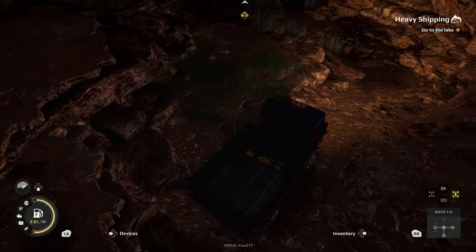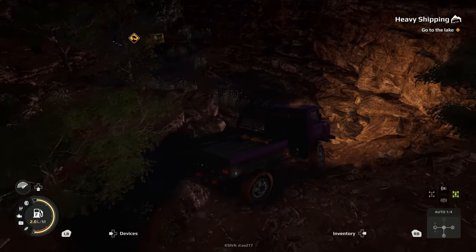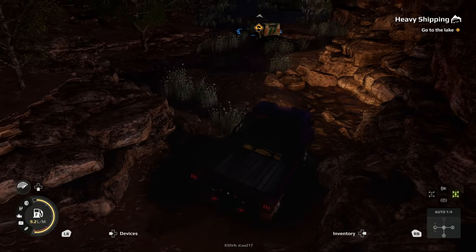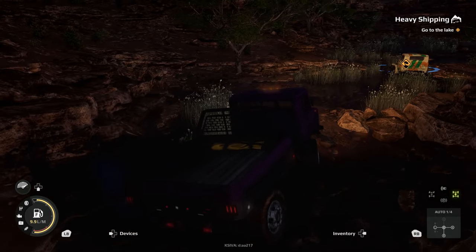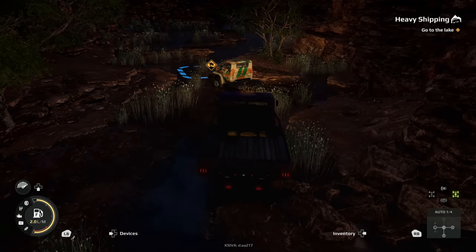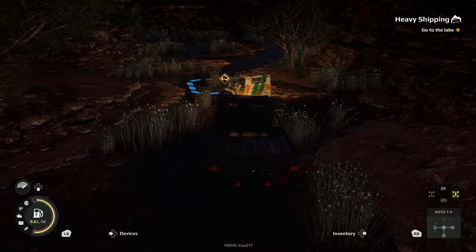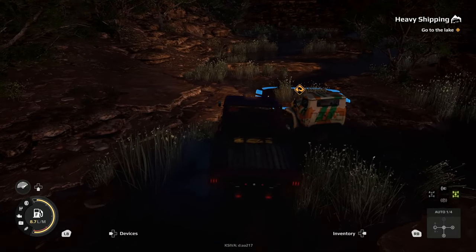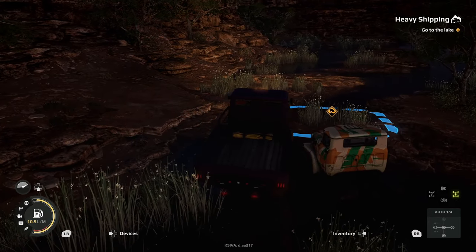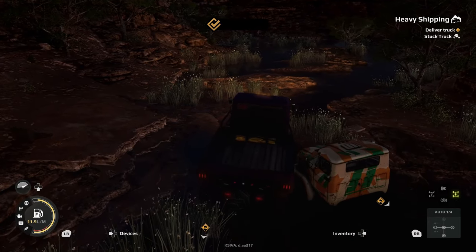If you flip over completely in this game, there are no worries whatsoever like there were in previous titles like SnowRunner. You're not going to have to use a crane or winch to turn yourself back over, and you're not even going to have to restore back to a garage. Instead, there is a new item in Expeditions MudRunner called a jack screw, and that is going to flip you back over.